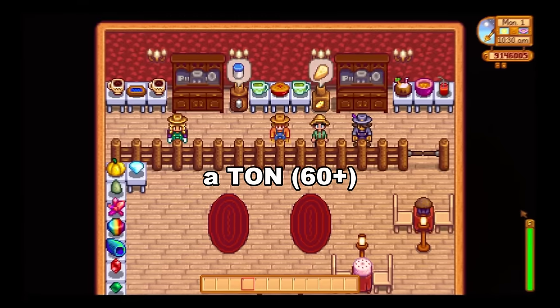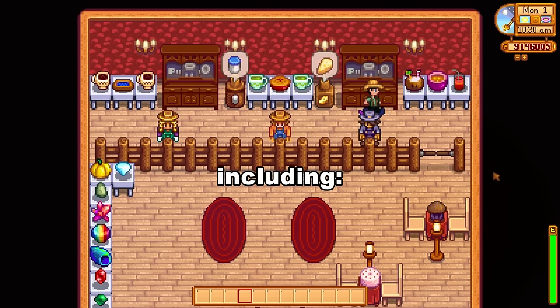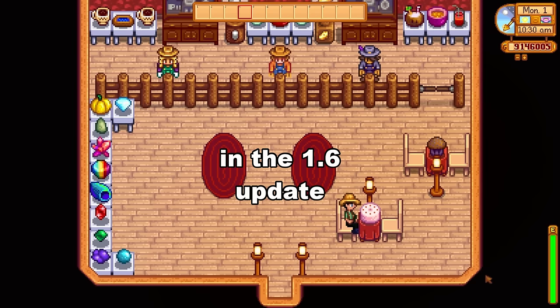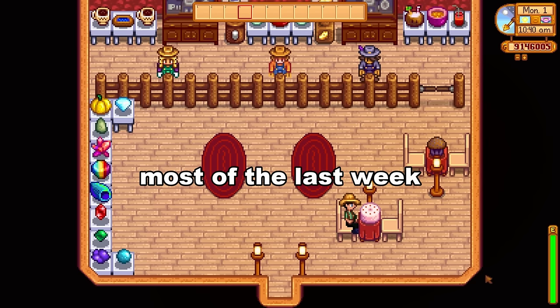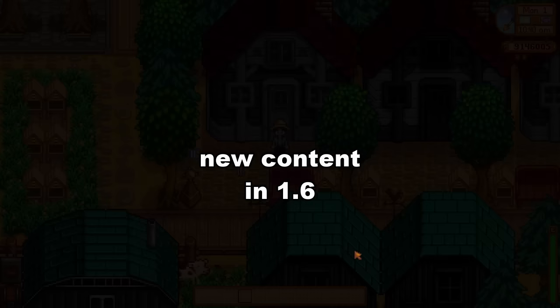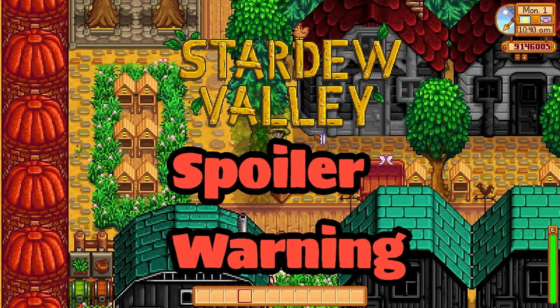I am going to talk about a ton of the new items including crops, machines, resources, tools — you name it — in the 1.6 update since I've spent most of the last week gathering them. Since we are talking about new content in 1.6, here is a Stardew spoiler warning.